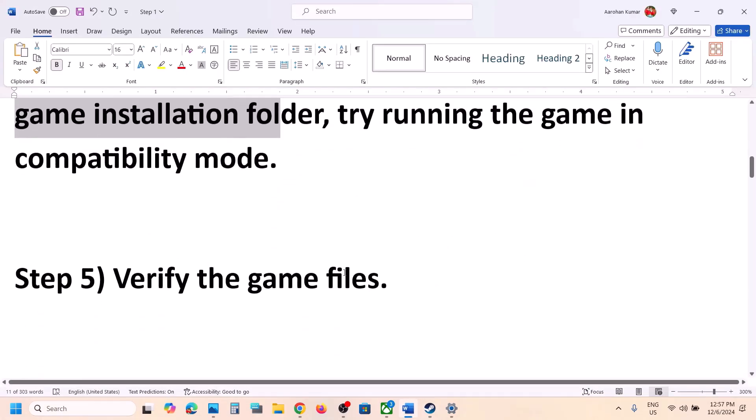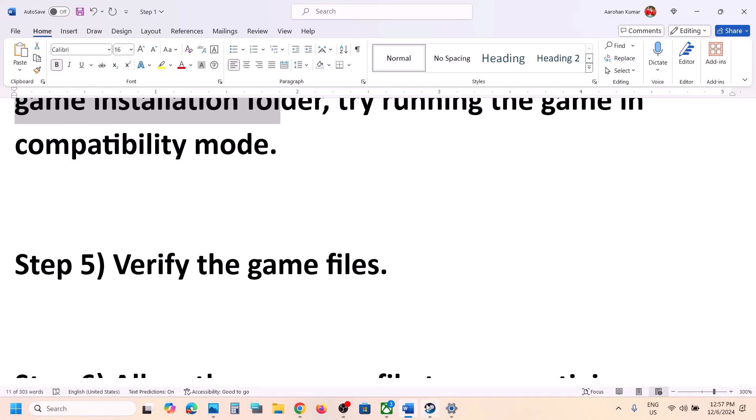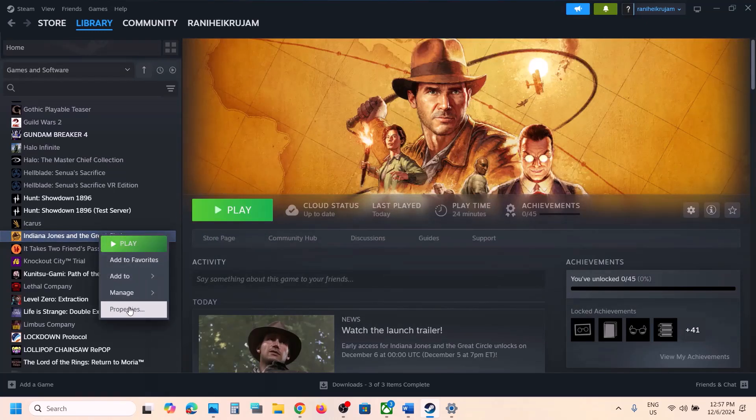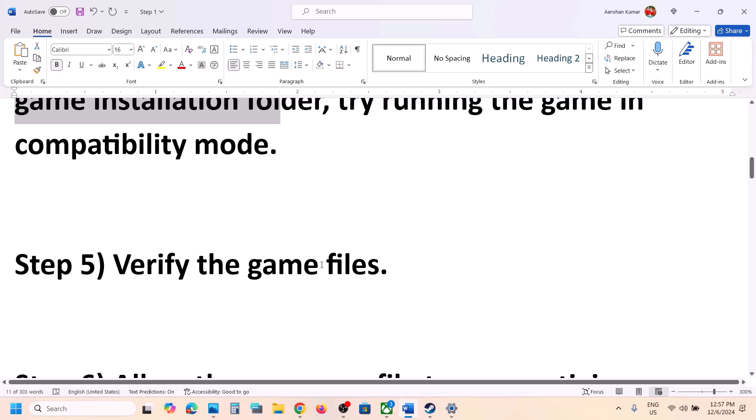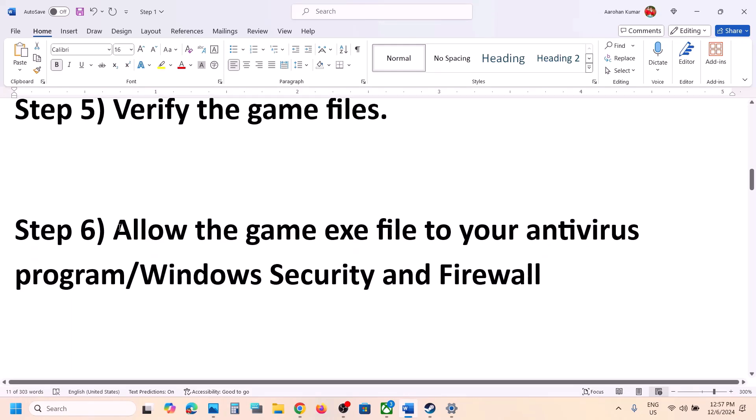The next step is to verify the game files — this is important. Go to Steam, right-click on the game, select Properties, go to the Installed Files tab, and click on 'Verify Integrity of Game Files'. Once the verification is 100% complete, launch the game and check.